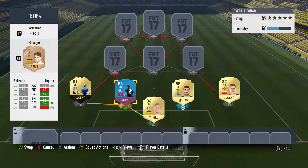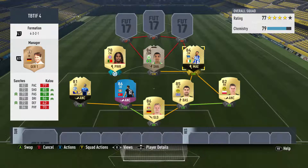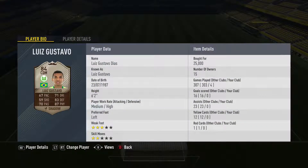On the left side in midfield we've got Renato Sanchez, one of the overpowered players in the Bundesliga this year. On the right side we've got Salomon Kalou's in-form — his in-form looks really tasty, he's got some good stats for being a decent center mid. Holding the midfield line we've got Luis Gustavo in the center defensive mid spot. Nothing fancy about his card, but we've got his November version to give him a bit of a physical boost.